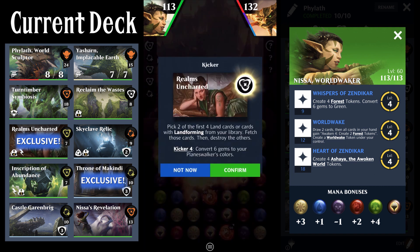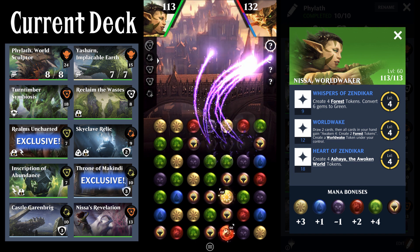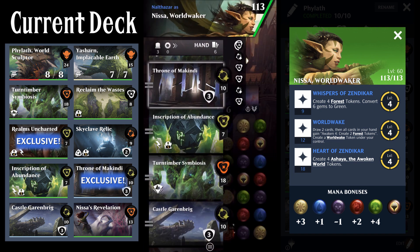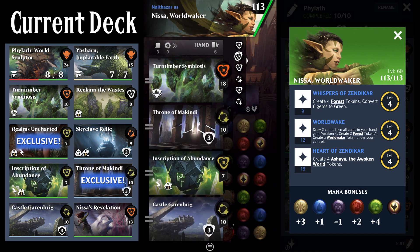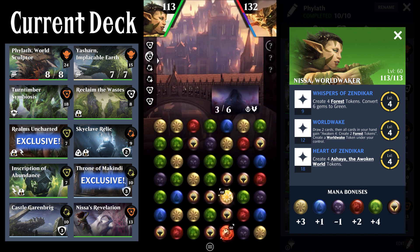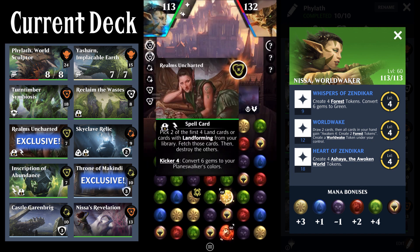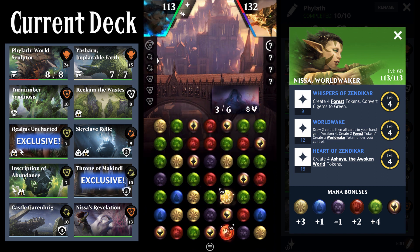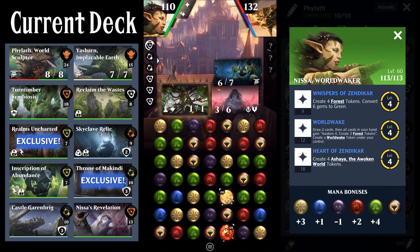I do indeed get a Turntimber. I'm also going to take myself a Castle Garenbrig, and I wind up getting more mana than I spent kicking it — and there's way more green gems out now. So I draw another Realms Uncharted. I've definitely got 6 mana for my Turntimber, so that will enable me to kick the Realms Uncharted, and I'll be able to get more cards and likely play my Turntimber after this. I'm just going to fetch the Turntimber, pay the kicker, and I get incredibly unlucky — there were only two or three gems on the board that would not have created a green match, but whatever.